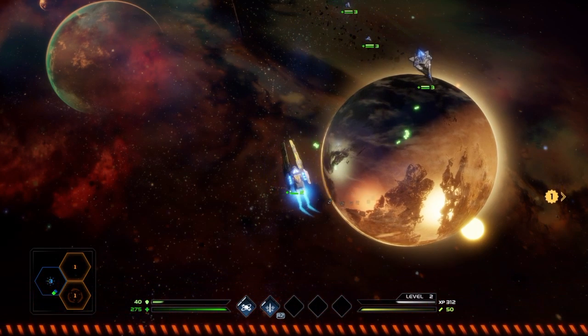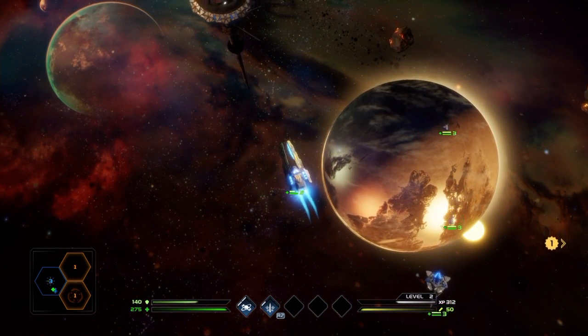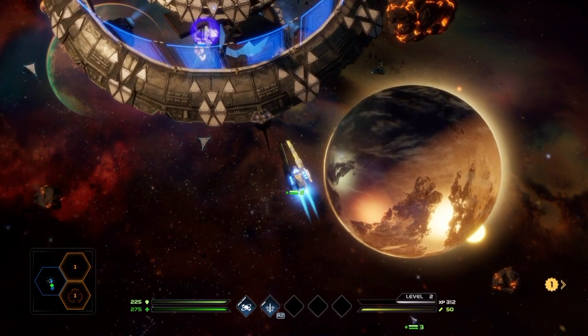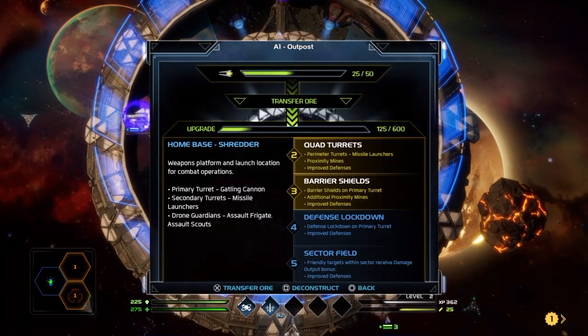I'm taking damage — there goes my shields for a moment — and we have our friendly ships coming along with us. You can take command of a bunch of little ships that fly around your base. Right now I'm just getting these upgrades up and ready in case I fail at doing my job.